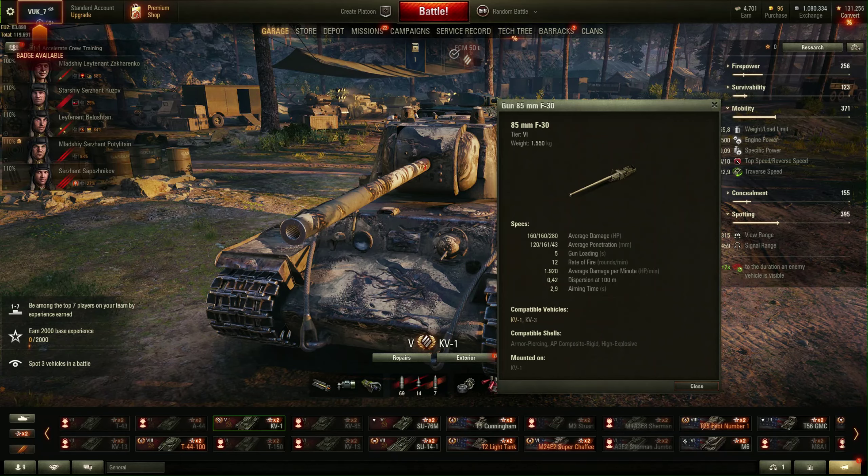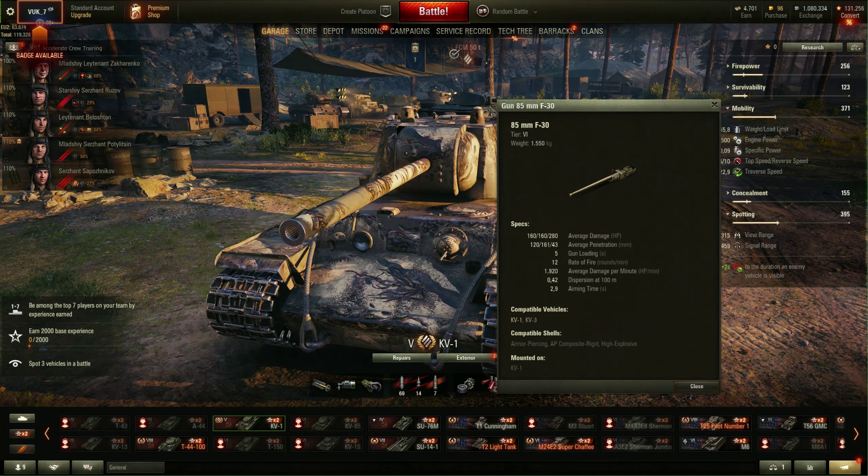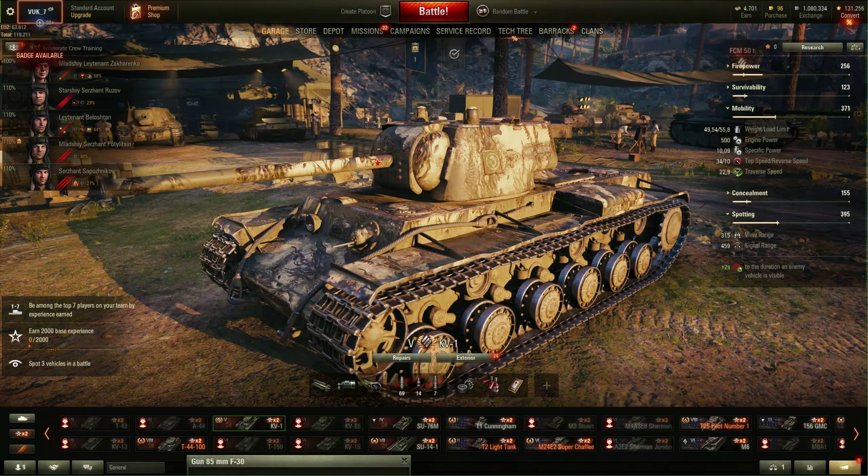This tank is not without flaws — it has one small and one big. Alpha damage is 160. For this tank and what it's packing, it is okay — just okay, more would be OP. Penetration is on the low side, especially with gold: 120mm with standard rounds and 161mm with gold rounds. For HE rounds, 43 — it is okay. 12 rounds per minute rate of fire. 0.42 accuracy, okay for this class. But the aiming time is just terrible.